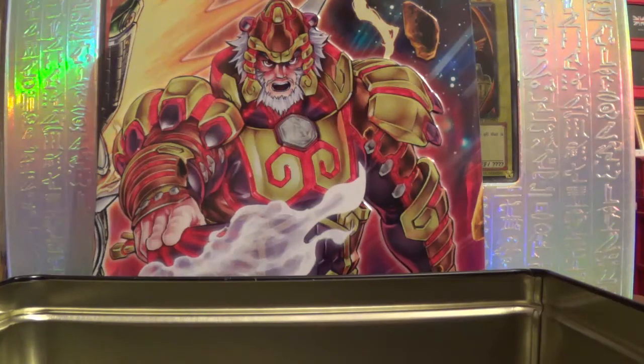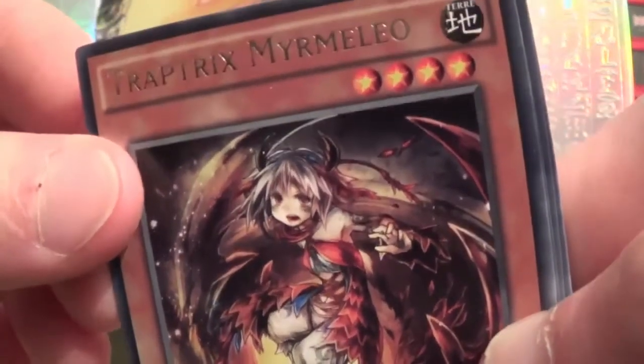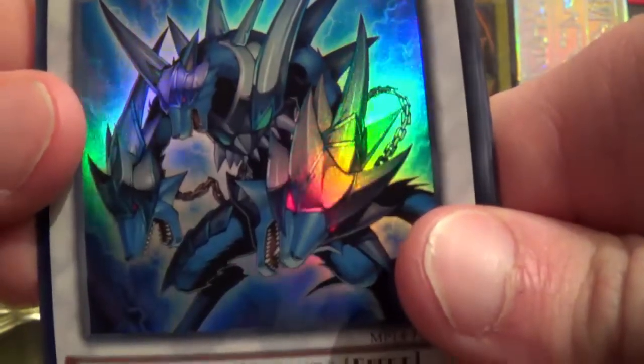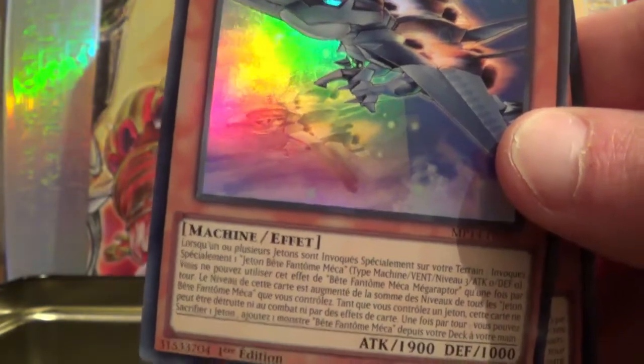Ça serait bien que je rechope un XYZ en secrète. J'aimerais bien voir le Number — il coûte assez cher. Ça, c'est pas mal en rare : Traptrix Mirmelo. C'est une carte vraiment pas mal et recherchée. C'est cool de l'avoir eue. Une synchro, tiens. Seigneur Bleu, le Loup Céleste. Synchro 7. C'est en ultra art. Ça c'est secret. En fait c'est super. Ensuite, Bête Fantôme Méga Raptor. Pas mal. Ça c'est en super art. En secret art, tiens.